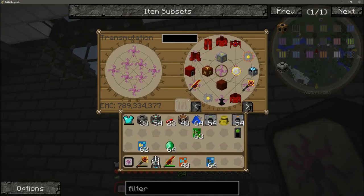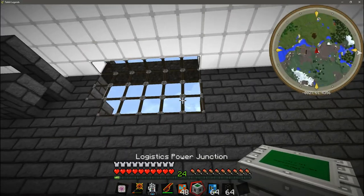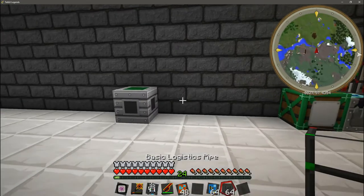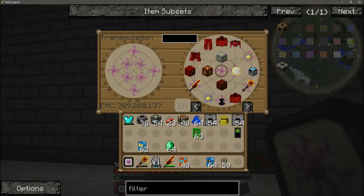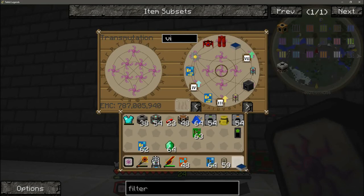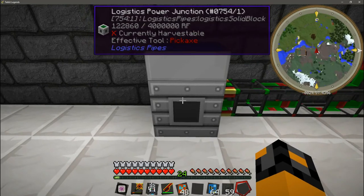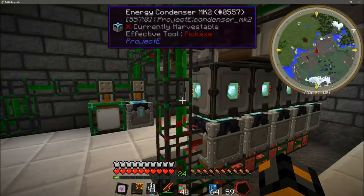The next thing we are going to need is a logistics power junction, which is what gives the logistics system all of its power. I'll do a more in-depth video on logistics later on — for now I'm just going to show you guys how to get the EMC gen up, because we are going to use it in the logistics tutorial. To power the logistics power junction you just have to give it RF. To make my life easy I'm going to use a top tier solar panel, which will charge it very quickly, and you'll notice that these pipes now have power.